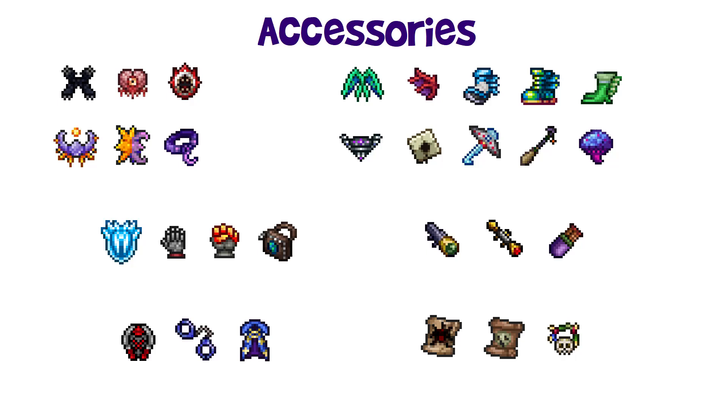The Gelatinous Pillion (Wing Slime Mount) is one of the easier and better mount options — it increases falling speed, allowing effective dodging, though it doesn't fly as high as some others. On 1.4.0, the Master Mode Black Spot mount has a very high top speed, but it was nerfed in 1.4.1. Alternatives include the Cosmic Car Key UFO mount from Martian Madness, the Witch's Broom on 1.4.1, or the Cute Fishron mount if you can keep it wet — for instance, fighting the Empress in the rain.